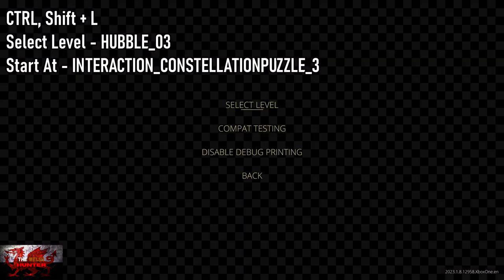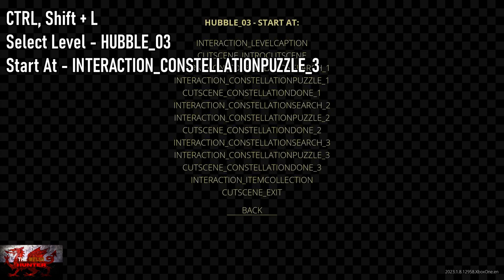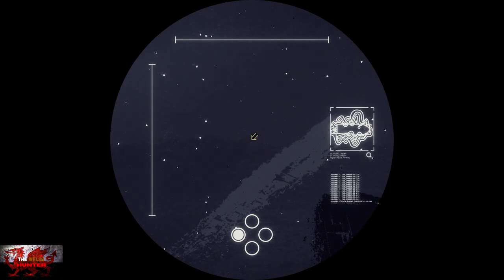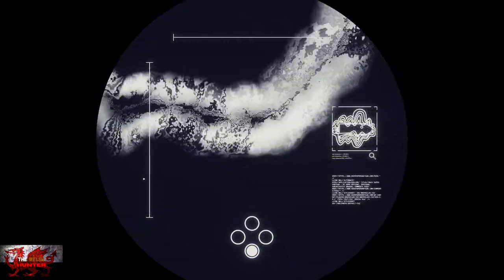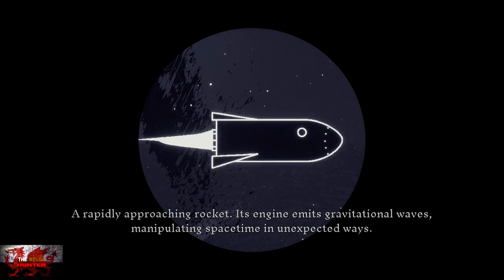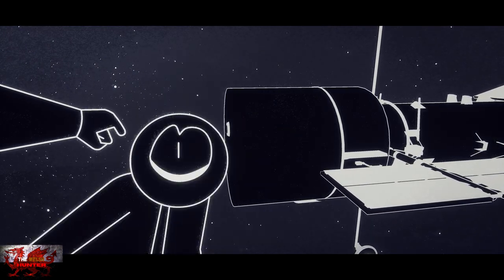Once again: Control, Shift and L. Select Level: Hubble 03. Select Start At: Interaction Constellation Puzzle 3 - fourth from the end. When on this spatial planet scene, go down to the four circles at the bottom, click on the bottom one, press the A button to hold on, and just move left following the path - it's a snake. Eventually it will loop and once you've found the spaceship, click on it a couple of times for a cutscene.